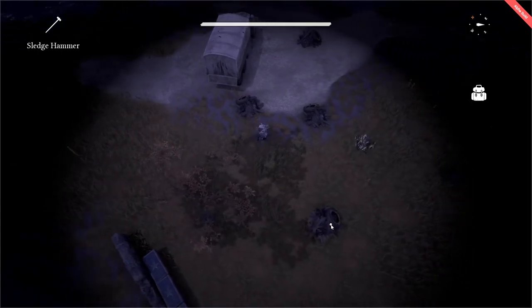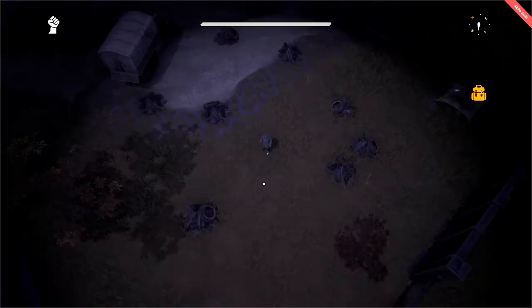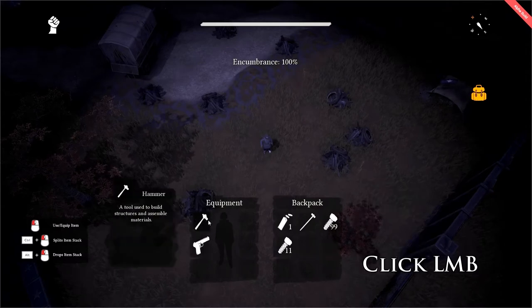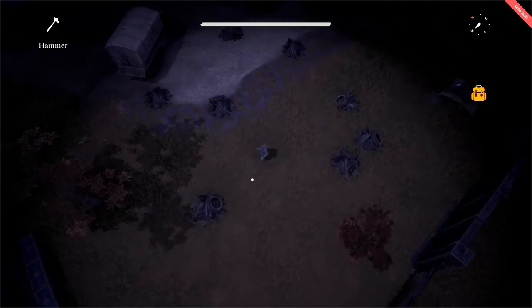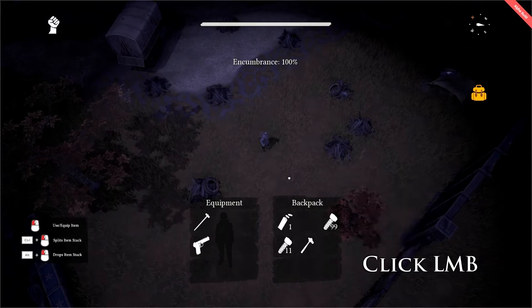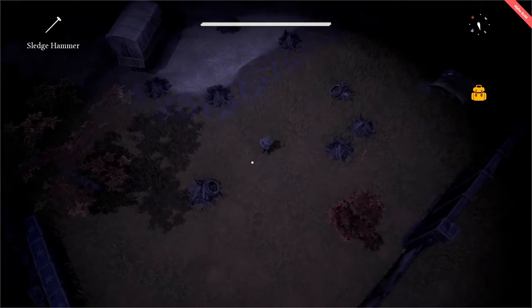Additionally, a new scrap node will respawn every 200 seconds in the scrap field. As a quick note on equipping your hammer or sledgehammer: open your backpack by pressing Tab, left-click on your hammer to equip it to your primary weapon slot, close your inventory, and press 1 and your hammer will be equipped. Likewise, press Tab again, left-click on your first equipment slot to remove the hammer, then left-click the sledgehammer to place it in the primary slot, close your inventory, and press 1 again and your sledgehammer will be equipped.